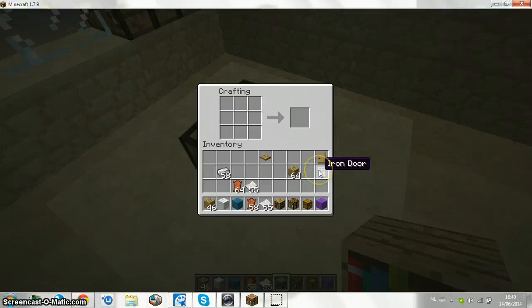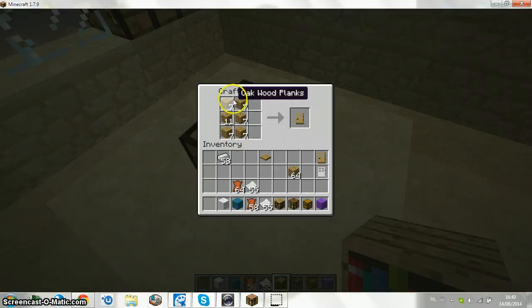And iron is from mining and stuff. This is how to make a door — you just need your wood, placed like this. It actually looks like a door. And this is how to make an iron door.